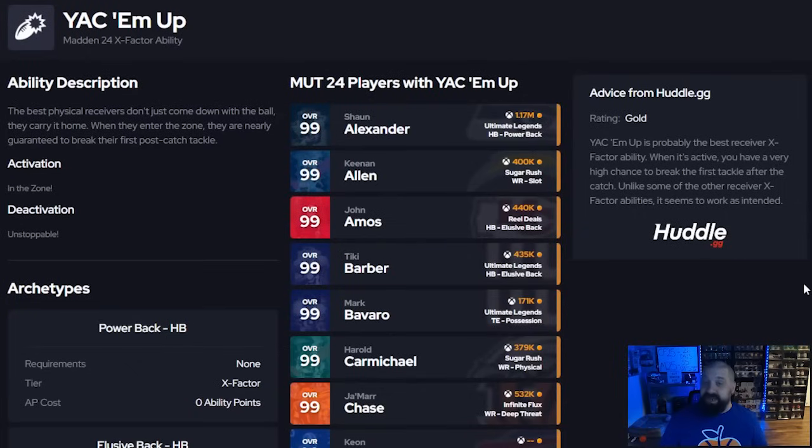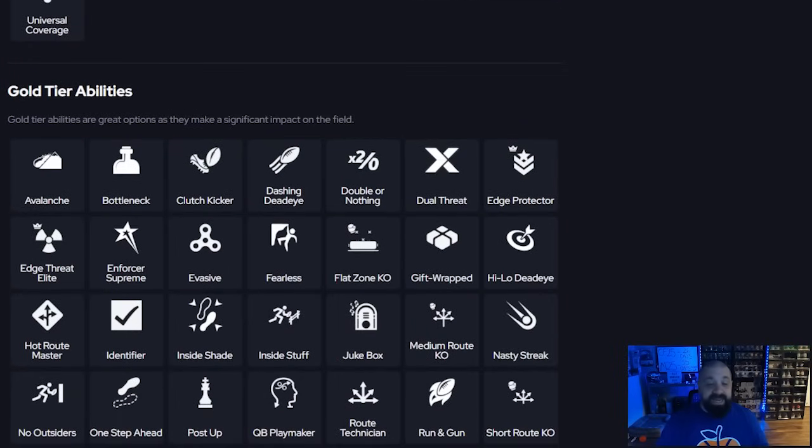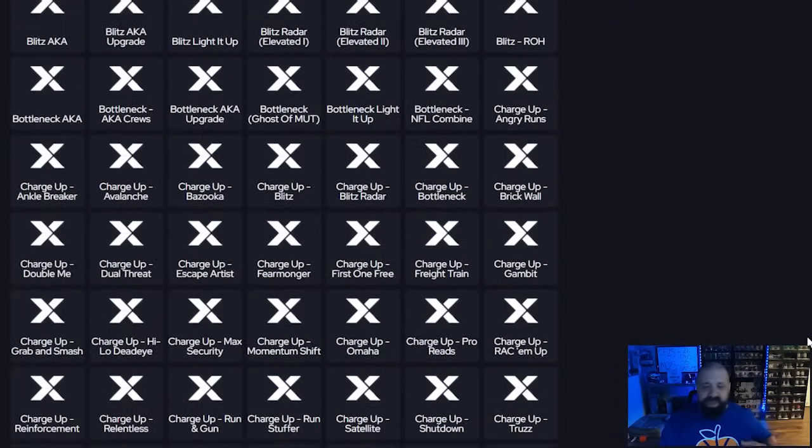Yak him up is one of the best abilities out there right now for extra yardage after the catch. Players that get it as an ability include Marvin Harrison Sr., CeeDee Lamb, Marvin Harrison Jr., and Evan Ingram at tight end — usually for one AP. Shoutout to Zan Madden, who discovered that if you're facing a lot of bottleneck press coverage users, yak him up is actually detrimental. Any other X factor or ability gives you a better break off the press in that situation.